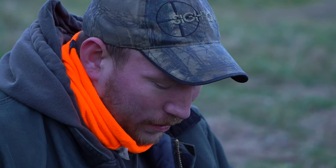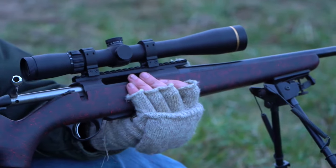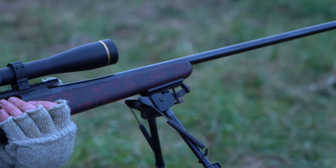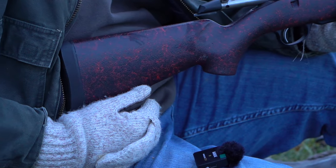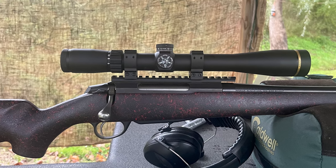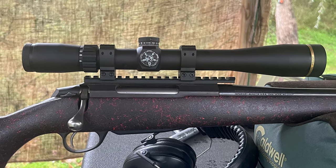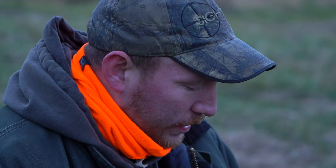Some of you guys have been on our channel for a while — probably recognize this rifle. This is the old Tikka 300 mag I've had pretty much since the start of our channel. It's got a Bell and Carlson stock on it. This year I decided to put a Leupold 6-18 power VX Freedom on it. Got her good and dialed in a couple months ago — nice tight five-shot group at 100 yards, got it all chronographed, and verified it at 400 yards. I was really comfortable, really confident with this rifle.